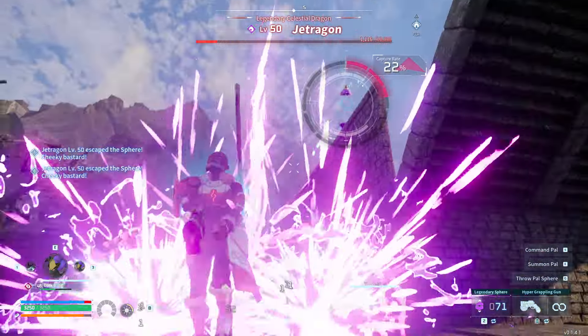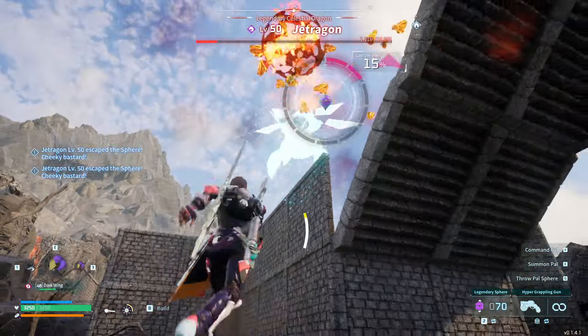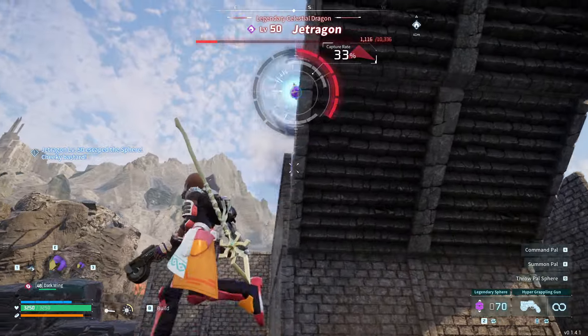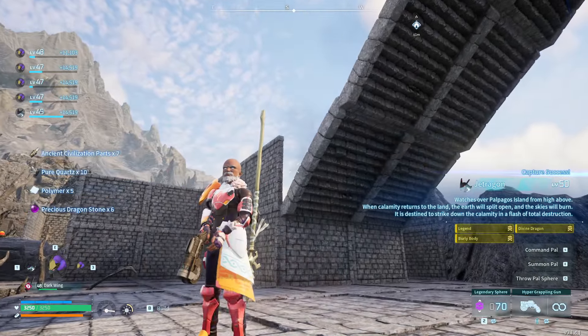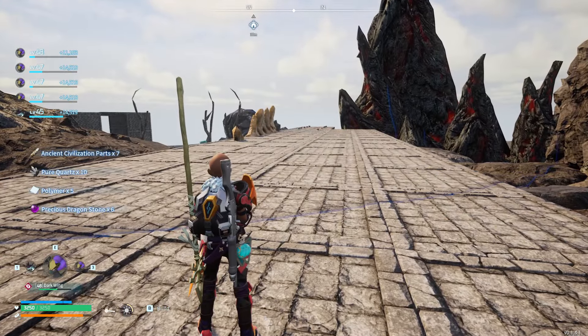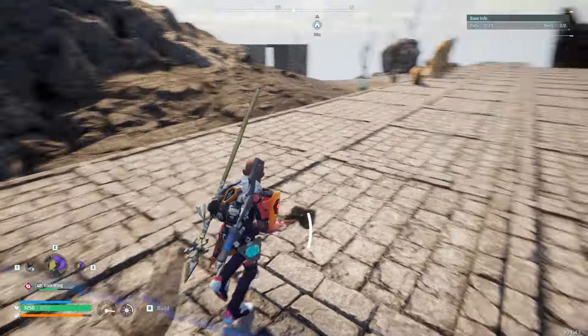He's still a little bit buggy as usual. And of course we have to go through the whole 20 percent health capture mechanic. There we go - and we captured him! At least this time we didn't use a ton of balls. We captured the Jet Dragon - pretty easy, pretty reliable.